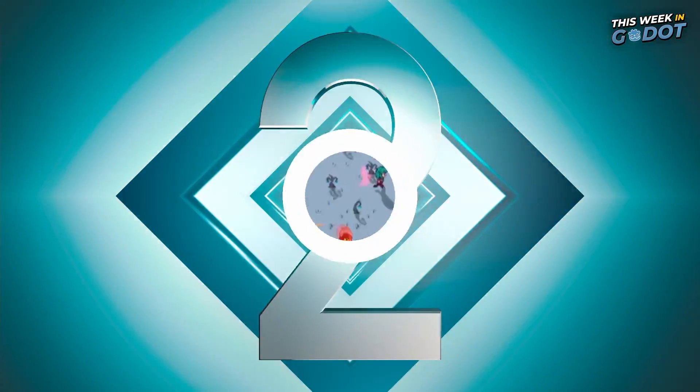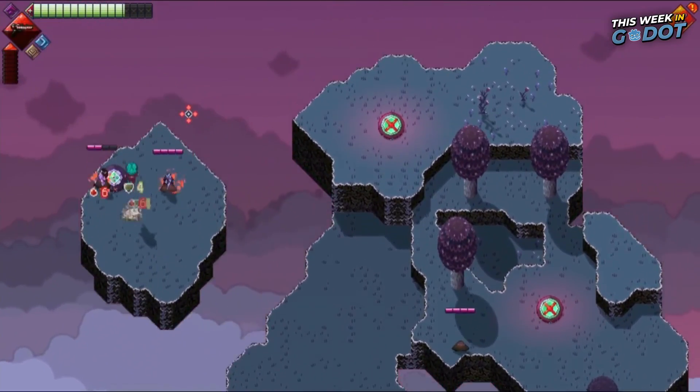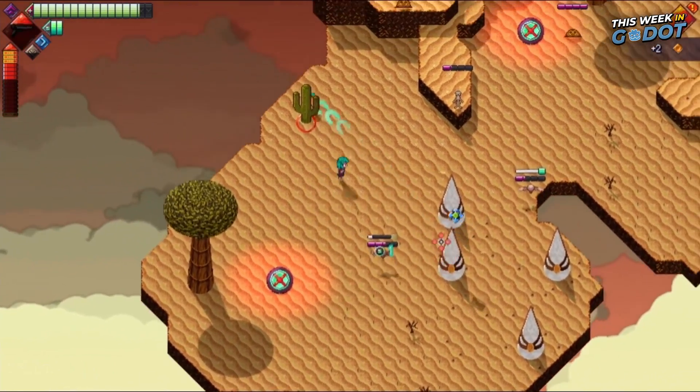Number 2: This solo dev action shooter roguelike dungeon crawler uses 3D environments, but in 2D. Using an orthogonal camera setup, Sky Cliffs can utilize 3D mechanics in a seemingly 2D world.